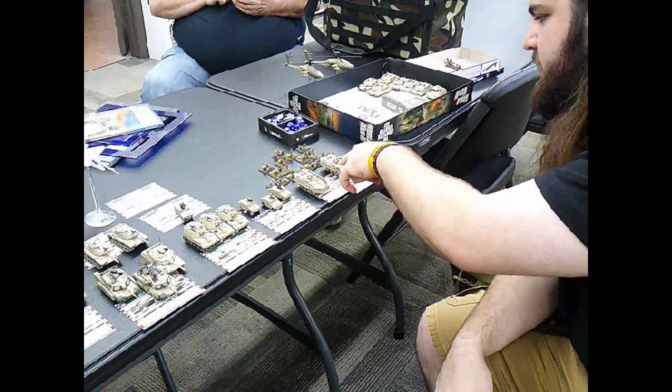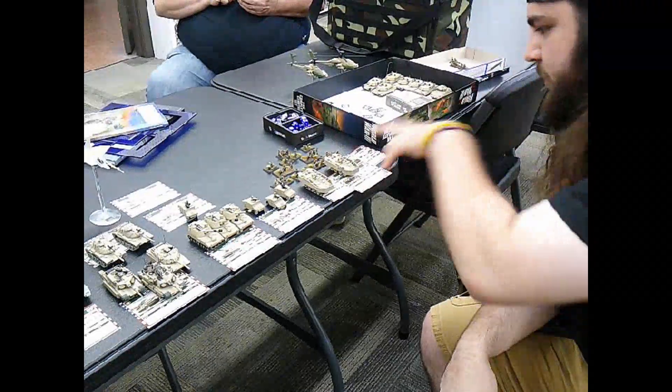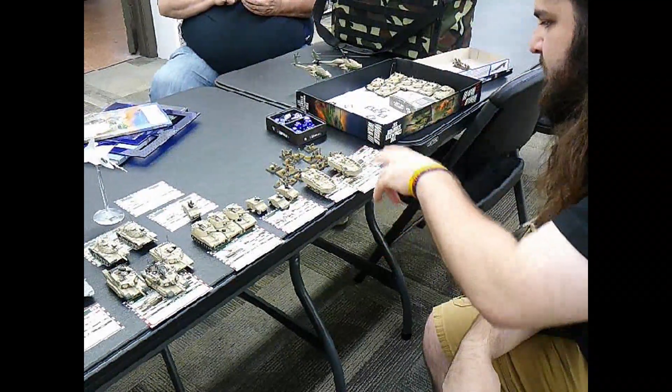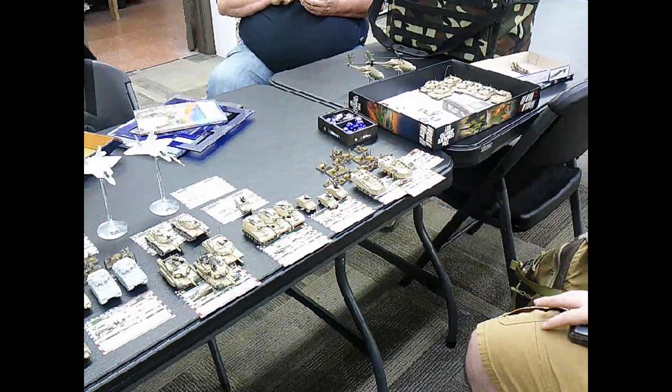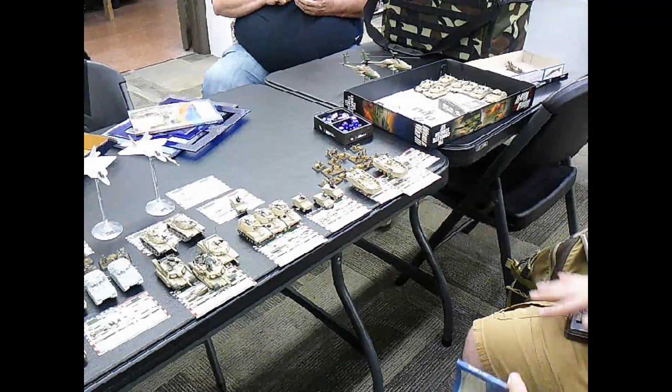Paul also has M60s, Humvees, and an AAVP platoon with six SAW teams, four dragons, two smalls, and mortars. He has to proxy a couple of things because they didn't arrive in the mail yet.